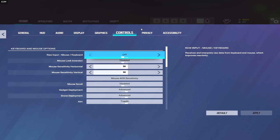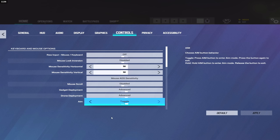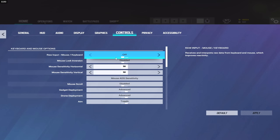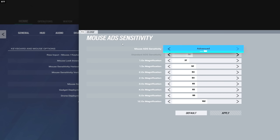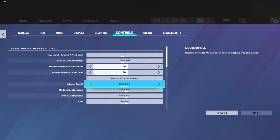Moving on to controls: I'm currently playing on 50/50 sensitivity on 800 DPI, and I'm playing on a Pulsar X2 Mini — ROM off just because it's kind of buggy. Mouse looking version disabled. I'll open this for a second so you guys can pause and copy my ADS sensitivities. Mouse scroll is disabled — this only disables it in-game so out of game it still works.